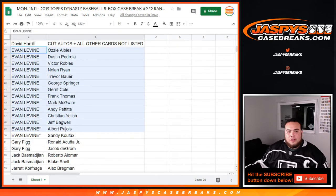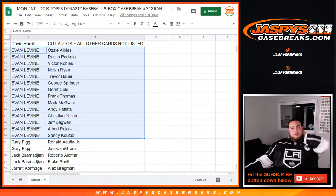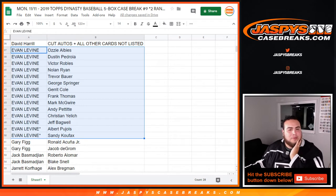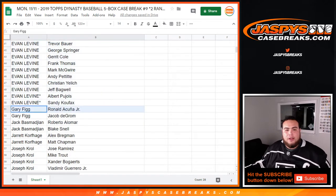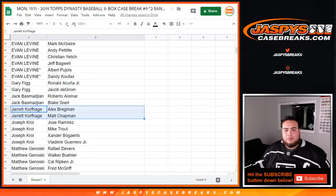Evan, you had a handful of spots as well. You have Ozzie Albies, Pedroia, Victor Robles, Nolan Ryan, Trevor Bauer, George Springer, Gerrit Cole, Frank Thomas, Mark McGwire, Andy Pettitte, Christian Yelich, Jeff Bagwell, Albert Pujols, Sandy Koufax, Gary, Ronald Acuna Jr., and Jacob deGrom. Jack, you have Blake Snell. Roberto Alomar. Jared with Alex Bregman.